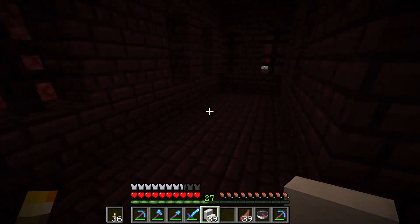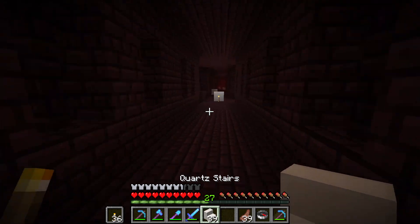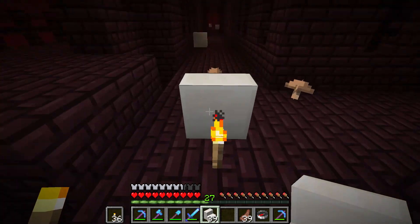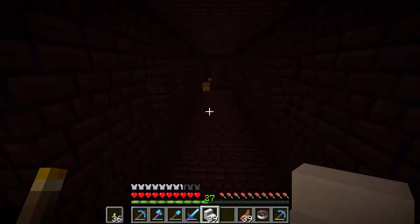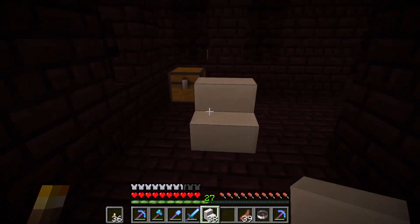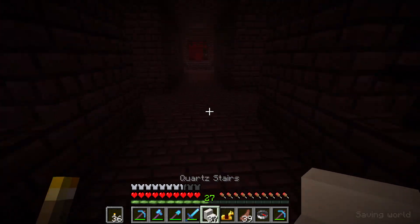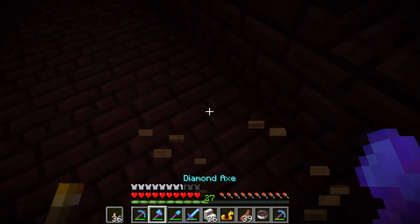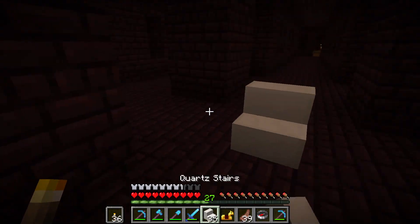When I loot chests in Nether Fortress, I can't be bothered to open them, so all I do is break them open and take everything. Instead of opening the chest and looting everything one by one, I just break the chest and then break the next one — because why pick up everything one by one when you can pick it all up at once?